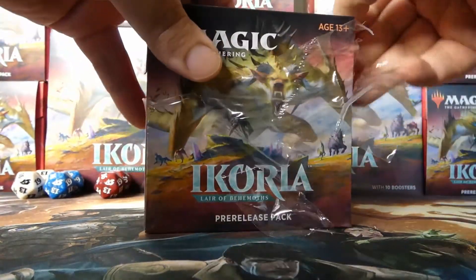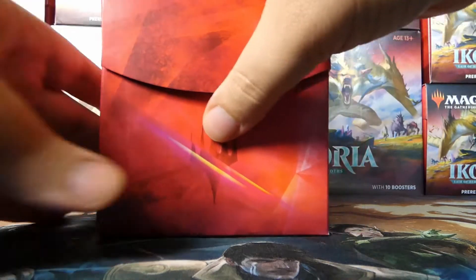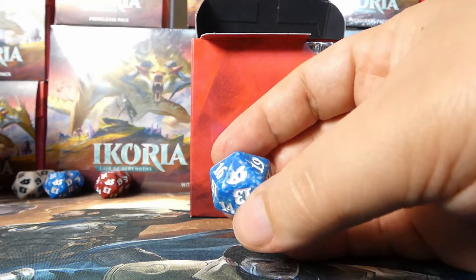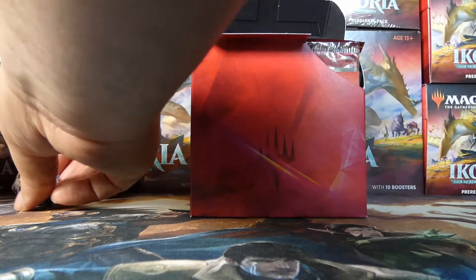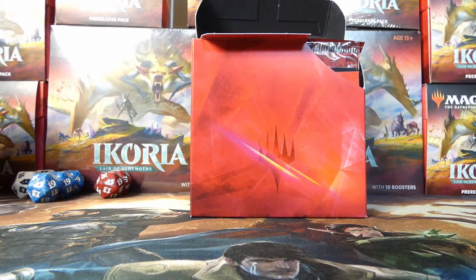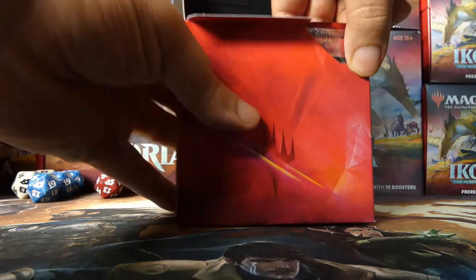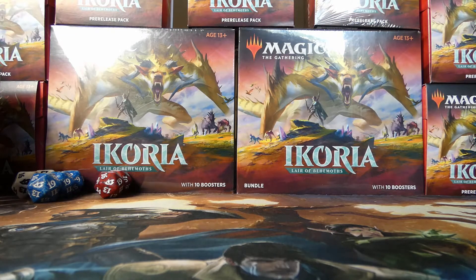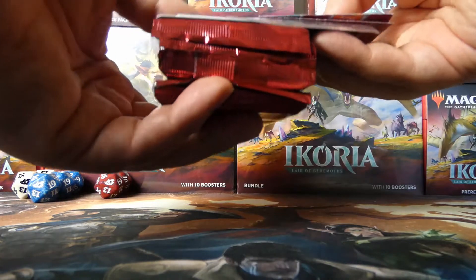Hopefully you've been enjoying these — obviously stay tuned for Core Set 2021 immediately following these videos. This is unfortunate: we have the blue d20 with the Ikoria set symbol. As I place it, we already have two white, two red, and now three blue, which means that no matter what is in our last kit, I am not going to get all five colors. I would have liked to, but it didn't work out that way.